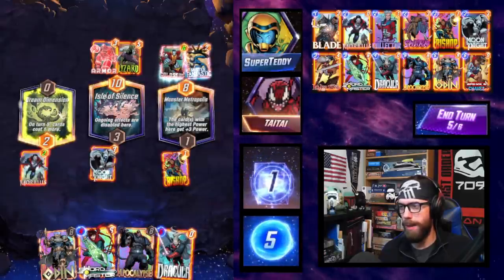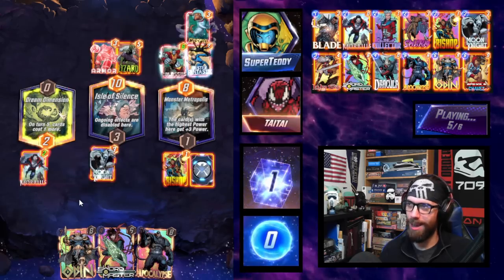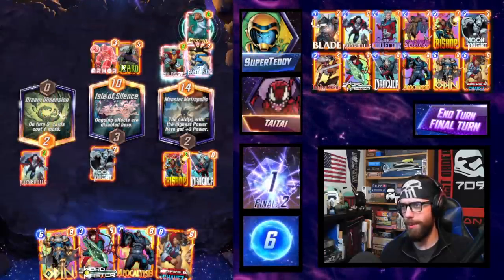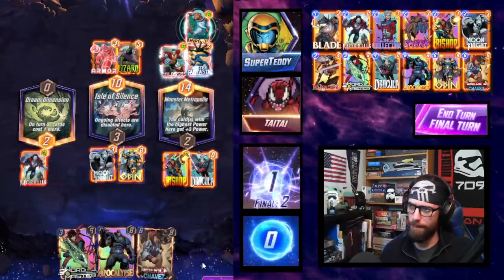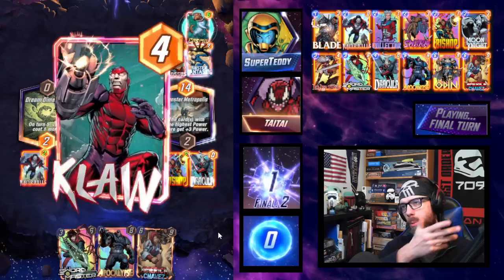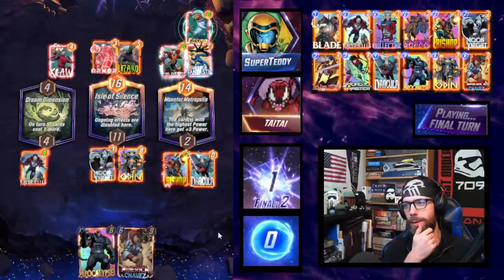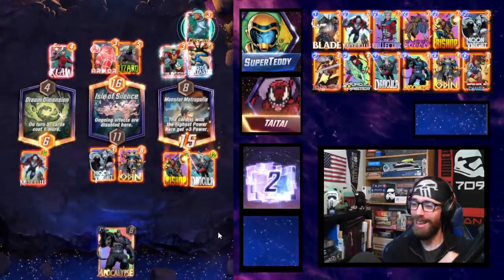I have my pick — Swordmaster or Dracula? It has to be Dracula; that's the whole point. Swordmaster, you're not getting played. They have the Cosmo. What's the game plan — playing Destroyer to Monster Metropolis? I'll play the Odin. Odin comes in, Moon Knight gets the random discard, then Dracula gets the random discard. We effectively got what we wanted in the Claw. Morbius. Now it's tied. Dracula will put us over — we take the Chavez, but that gives us plus three for Monster Metropolis and we take the win.